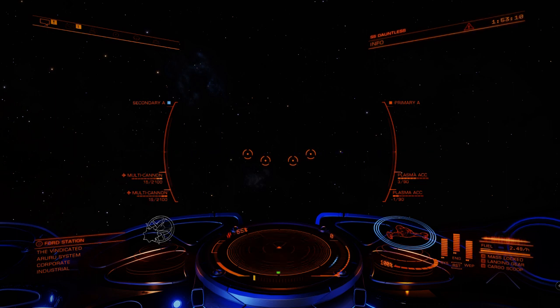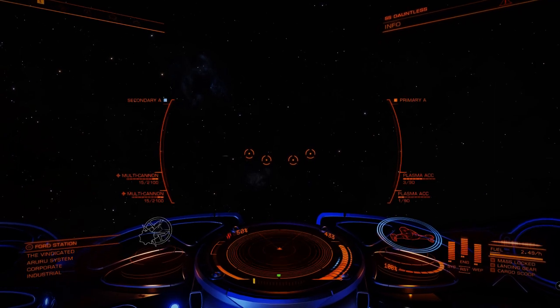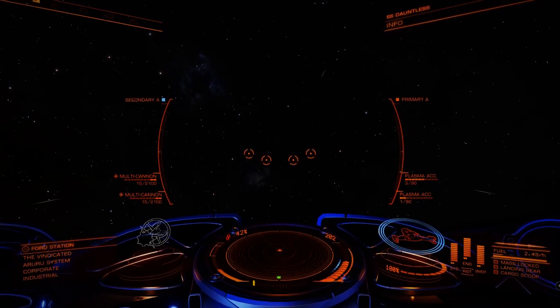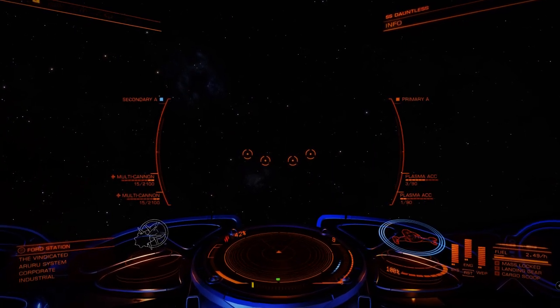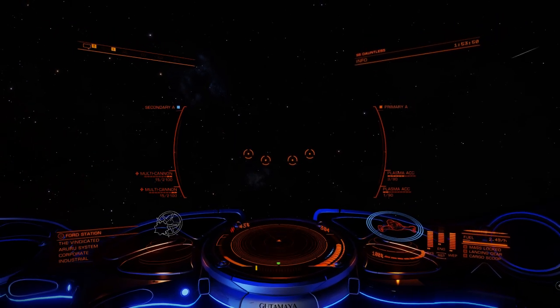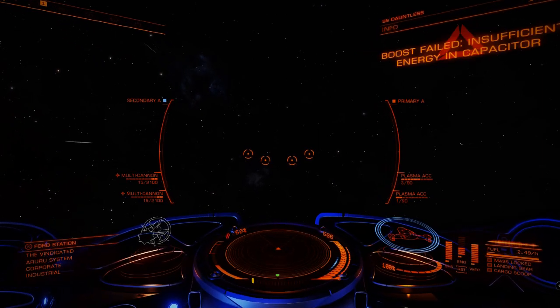Let's talk about our engine capacitor. When I'm boosting, depending on the ship, the power distributor that you have in the ship, the ship and the engines will determine how much capacitor is going to be taken up by boosting your ship. Some ships you can boost infinitely. The Crate Mark II — if you have engineered systems on your Crate Mark II — you can pretty much boost indefinitely with only two pips to engines. This ship here is the Imperial Clipper, by the way. As you can see, with only two pips to engines, I cannot boost indefinitely — I have to wait.